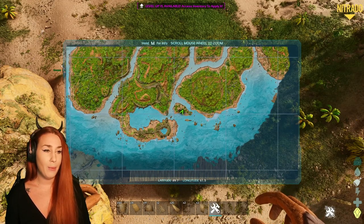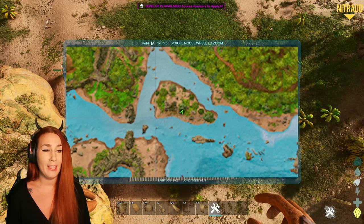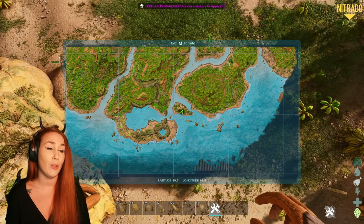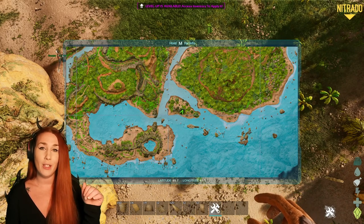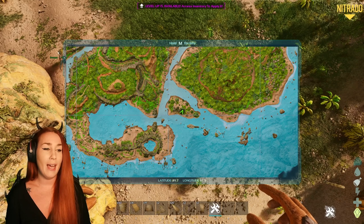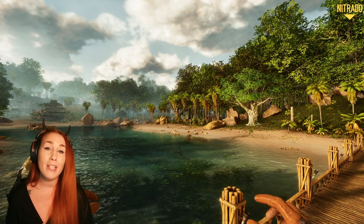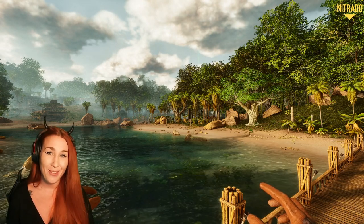This is where we will be building today. I grabbed this little island right here on the south beach. If you spawn on the second option or the second zone on the south beach, it's one of the easier marked green places to start out. I also want to take a moment to introduce today's sponsor, which is Nitrado.